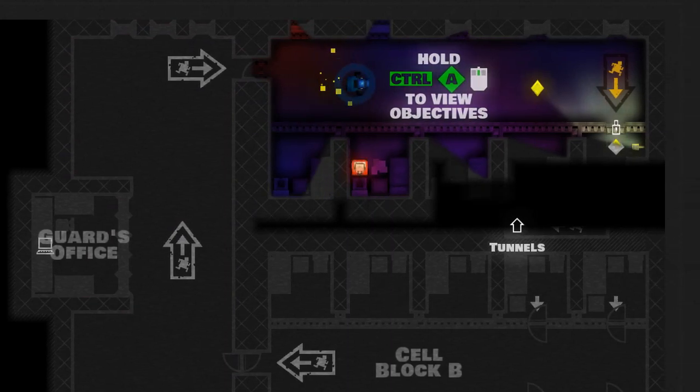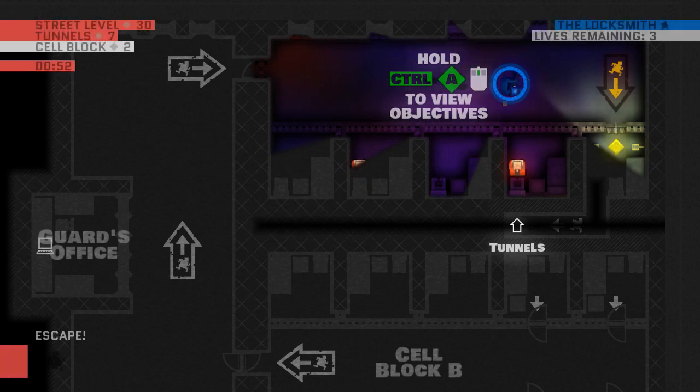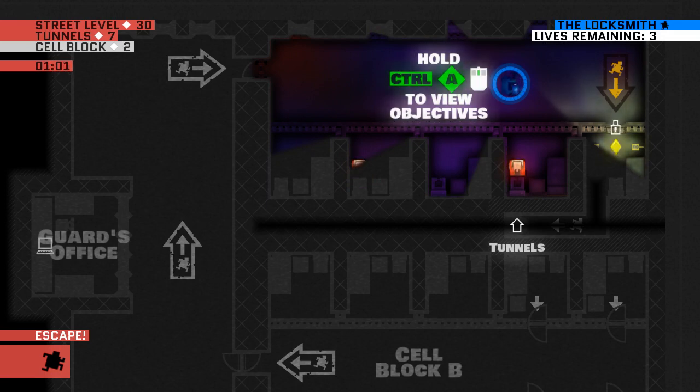By holding down one of these keys, you can see your heads-up display. On the upper left is a mission timer along with the floors in a stage, as well as how much gold is left on each stage. On the upper right is the current character and who all is playing if you're in multiplayer. In the bottom left is the current objective.